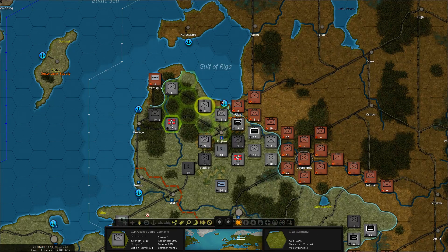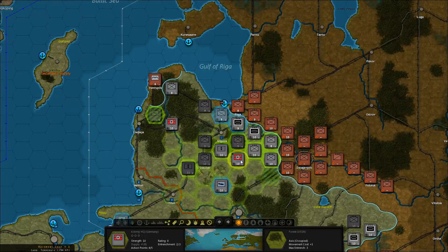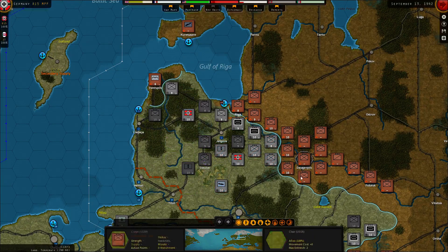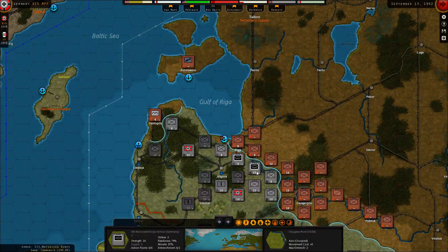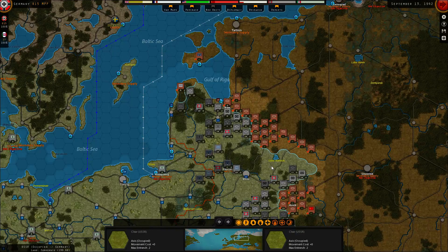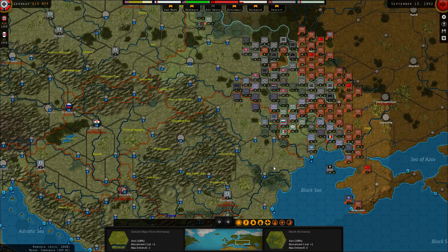Let's upgrade this one and this one — get those new weapons in. Move over there. Let's get the bombers closer but still within reach of the headquarter. All right, I think that's pretty much it. So we got 800 points.